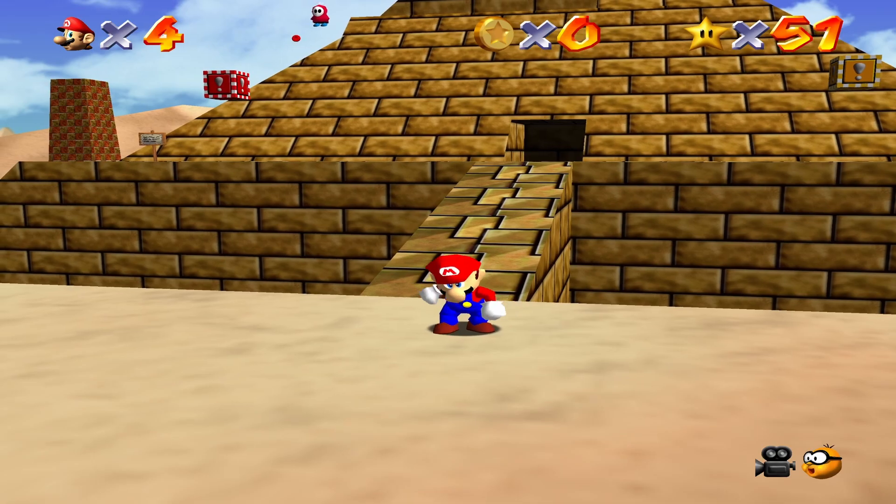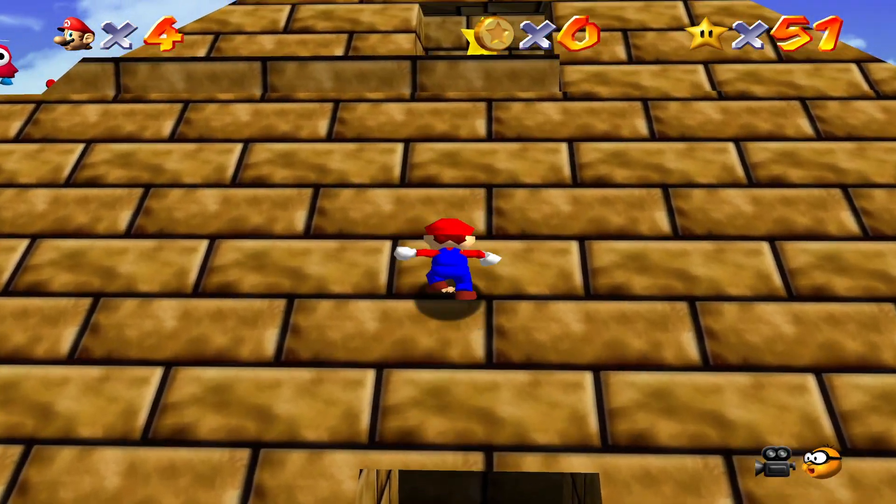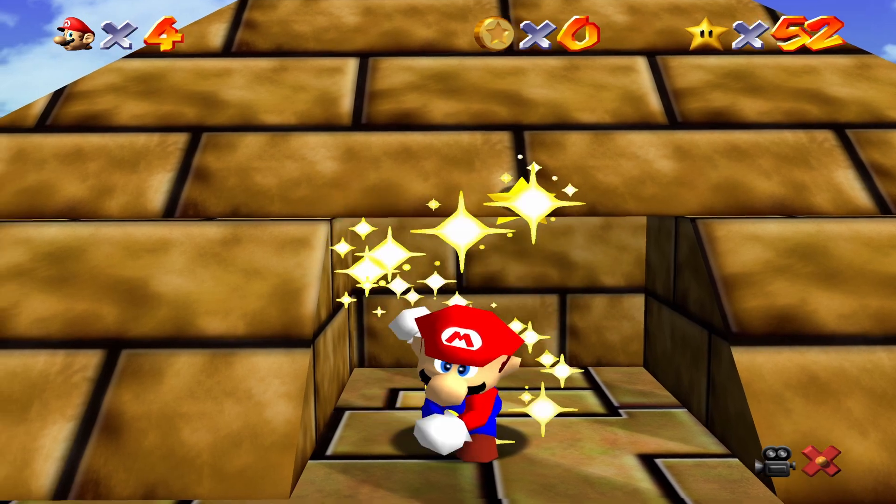Right here, don't fall in. Make sure this is a double jump, do a triple jump, and get to the top of the pyramid. Very simple star.